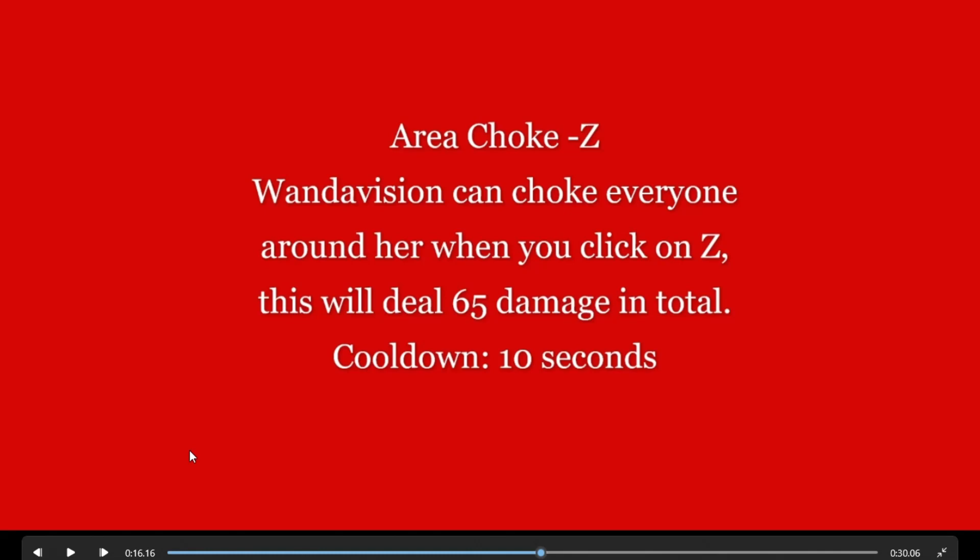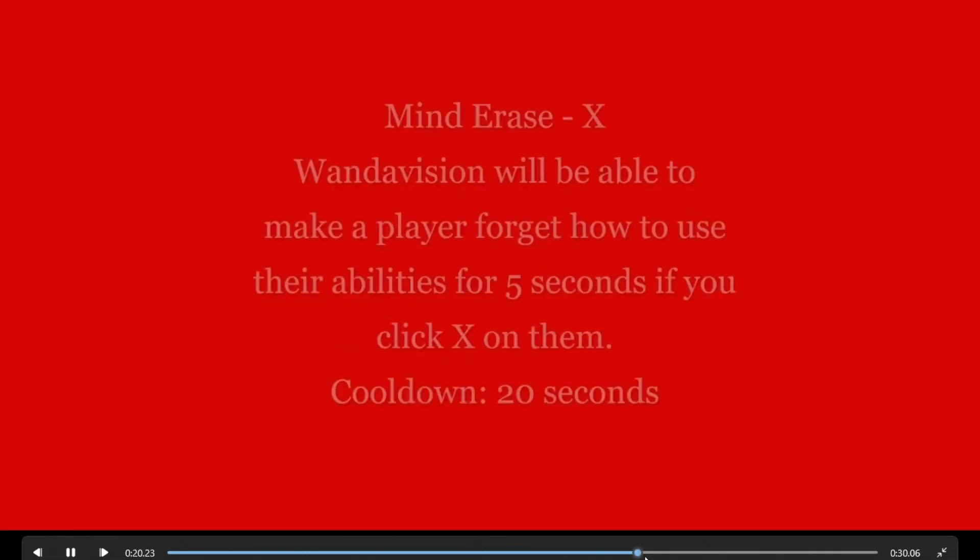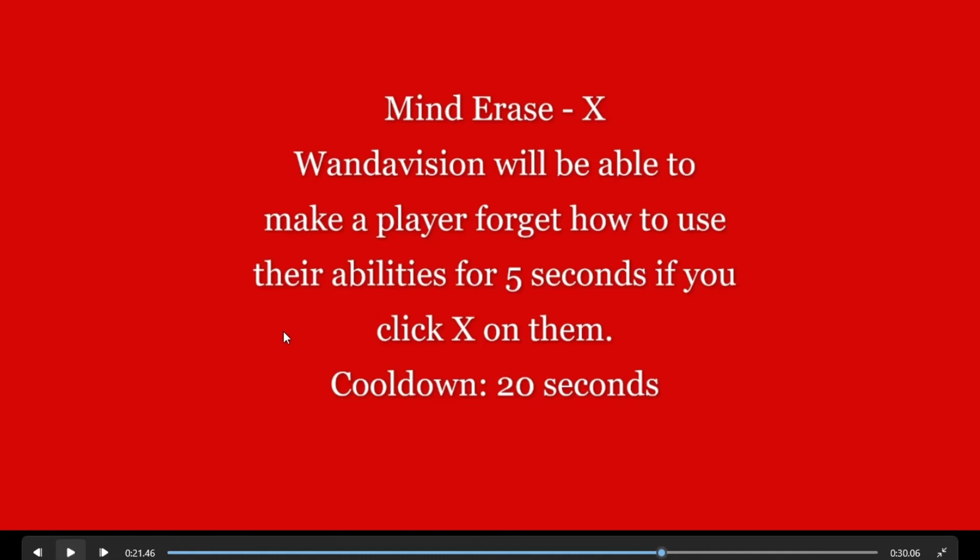Area Jolt — if you weren't expecting this, you're dumb. WandaVision can jolt everyone around her when you click Z. This will deal 65 damage in total. Cooldown is 10 seconds. This will be a very good combo character, just letting you know.